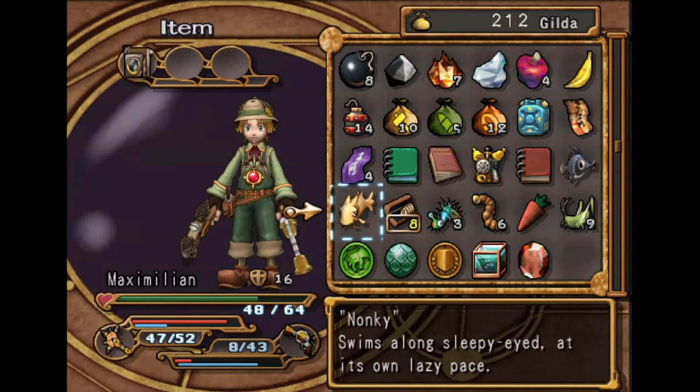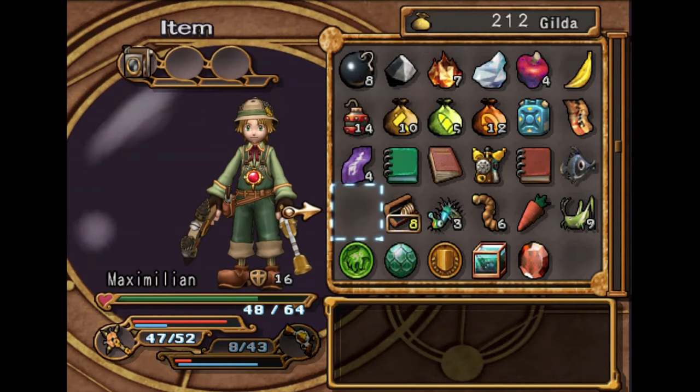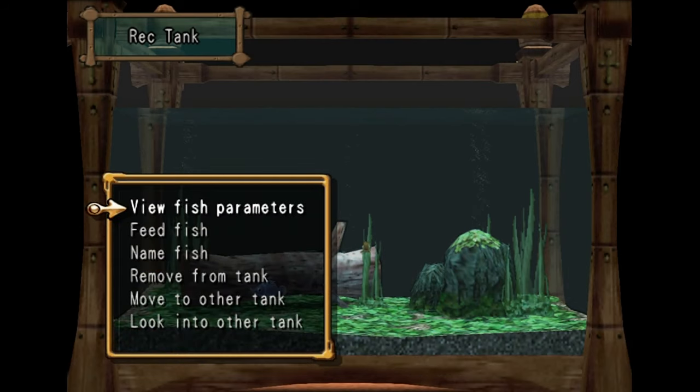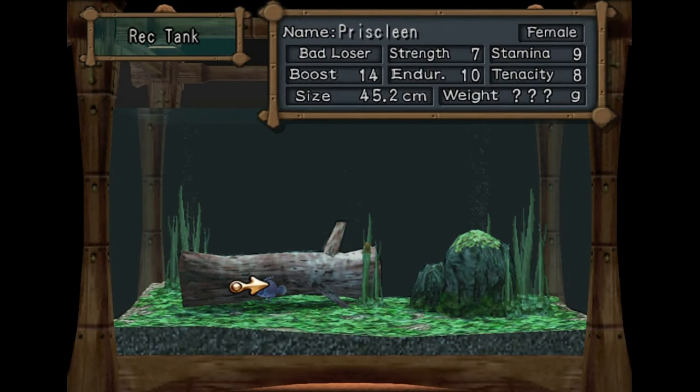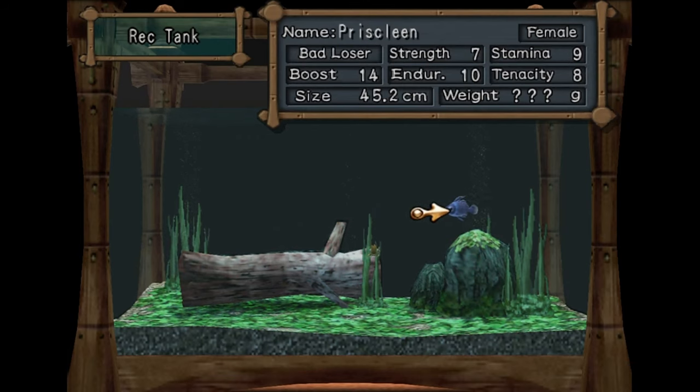So now I already have two fish, which is all we really need to kind of utilize it. You can have five or six in the aquarium at a time for the maximum, I believe. So we'll just put these two guys in there. We can view the fish — they're both females and they both have their stats here. That's a lot of stamina, which is pretty good. So we're in a decent situation here for building up our fish for the Finny Frenzy.